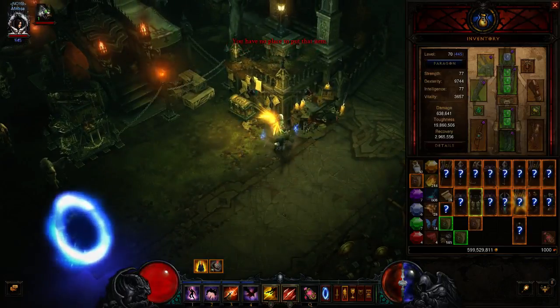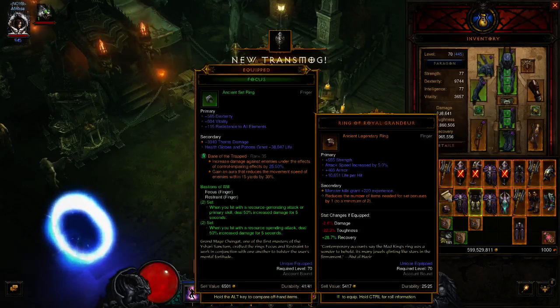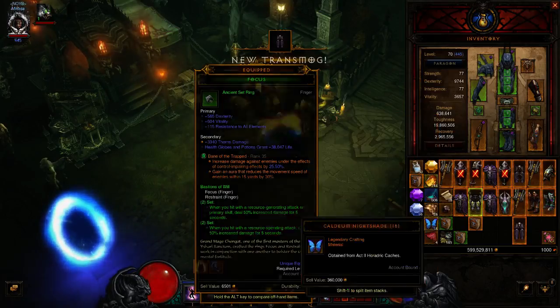So let's see what we got in these for our legendaries. I don't even think I saw a Ring of Royal Grandeur — oh, there's one. I don't need — oh, that rolled really good. Well, I mean it rolled ancient. Ancient's really good in my eyes.